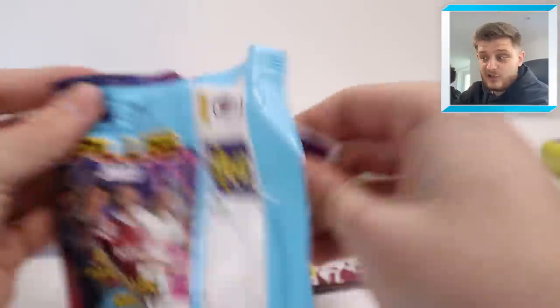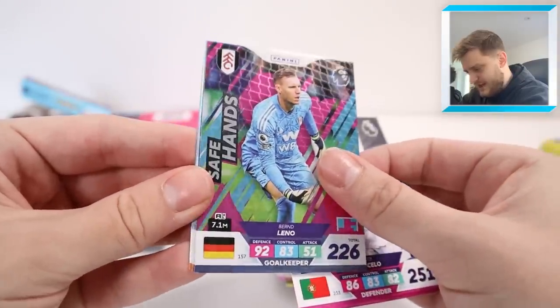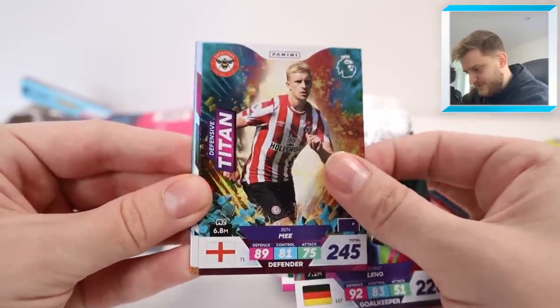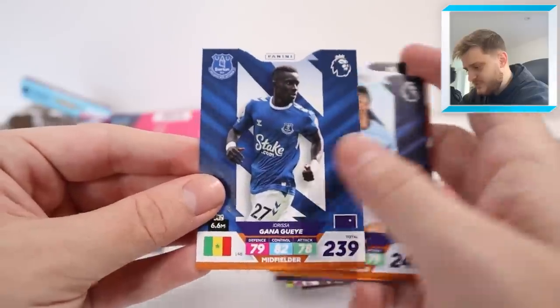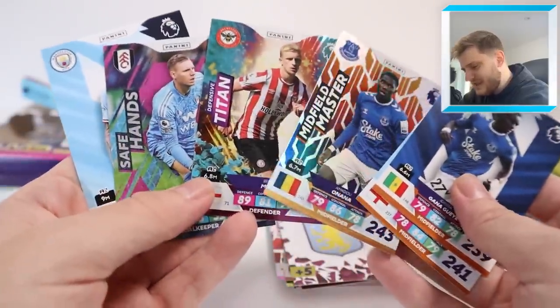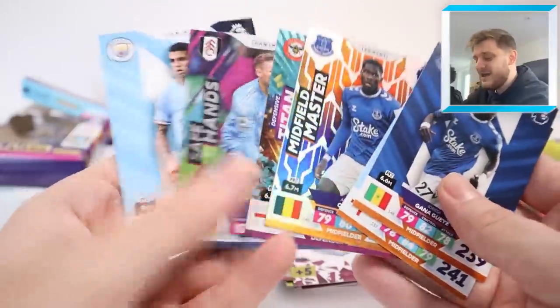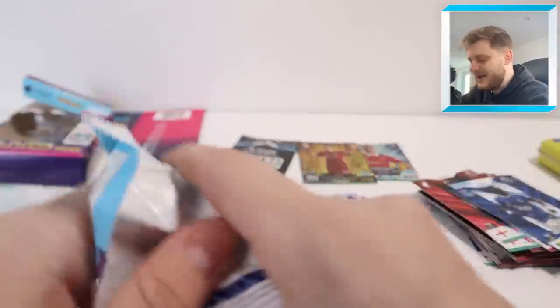We've still got another pack to go - can we get another one? We've got Joao Cancelo, Bernd Leno - safe hands for Fulham - Defensive Titan Ben Mee, Midfield Master Onana, Calvin Phillips and Idrissa Gueye. Look at that - three more inserts in that pack. Panini just know how to design trading cards. They're unbelievable.